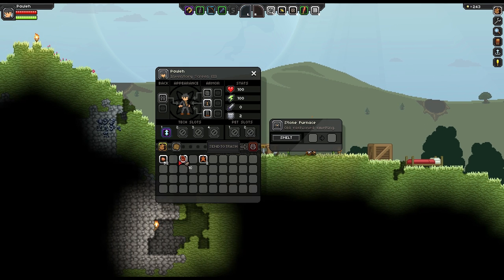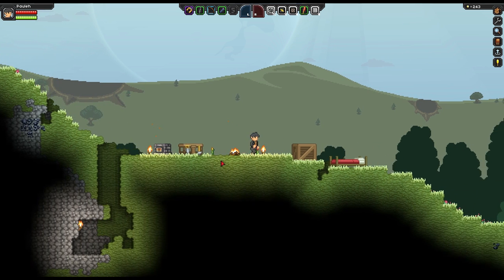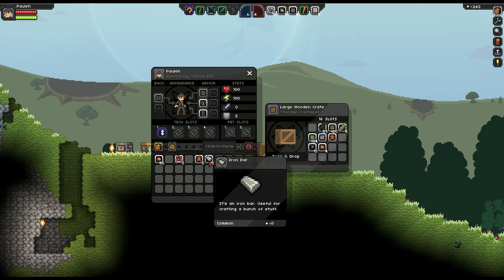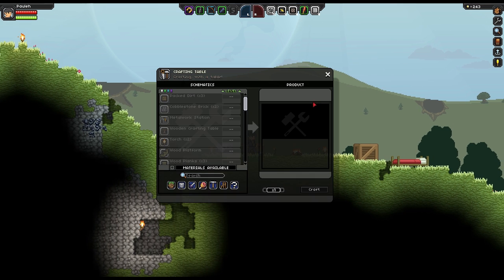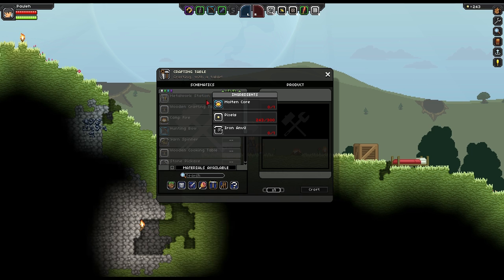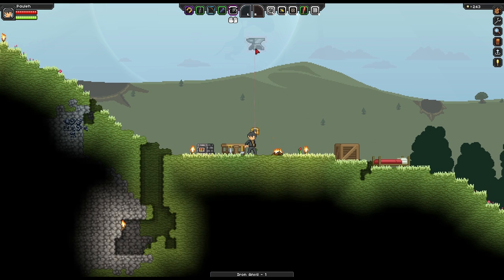I've got some iron ore here — I'm going to go ahead and get that smelted. I believe I was wondering what to build next. I've got to craft a distress beacon, but that can sort of wait. So what can I build? A metal workstation, or actually — I need an iron anvil. Let's craft that and drop this bad boy down.